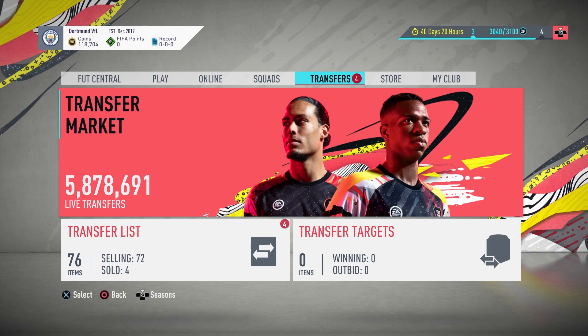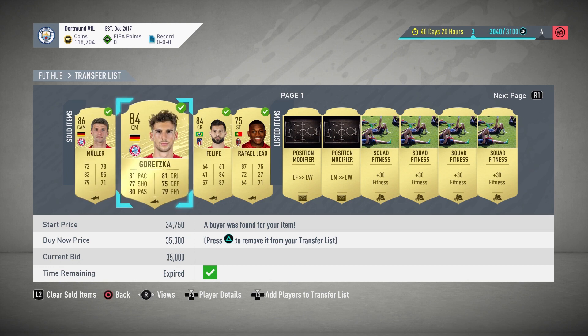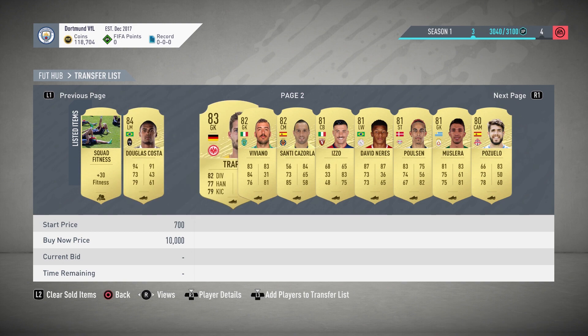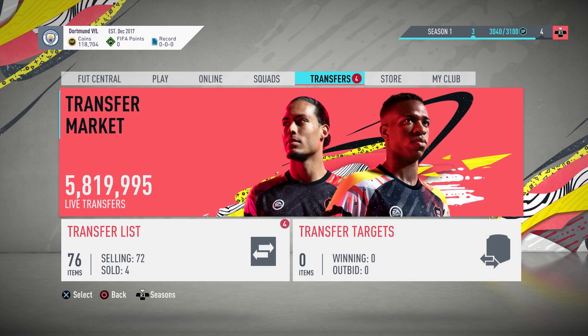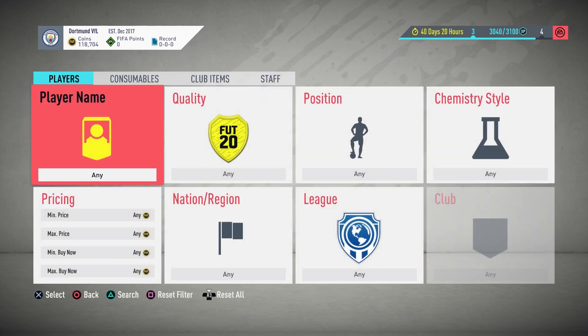You might be completing lots of SBCs on your second account and actually earning quite a lot of coins if you do have that lucky pack luck. But you do need to know a way of actually transferring the coins back to your main account so that you can invest into your team and trade. In this video I'm going to be showing you exactly how to transfer coins, the best methods, and how to make sure that you do not get banned.